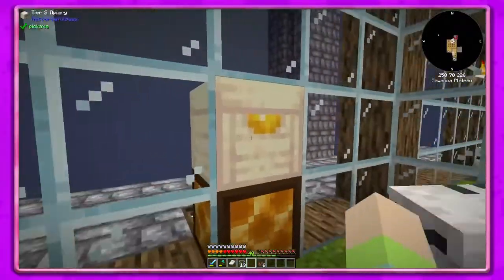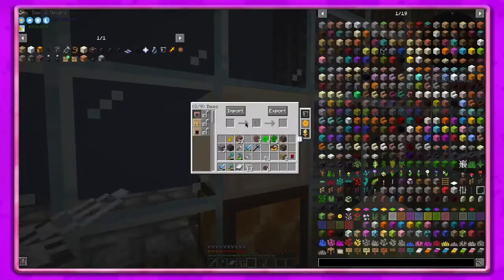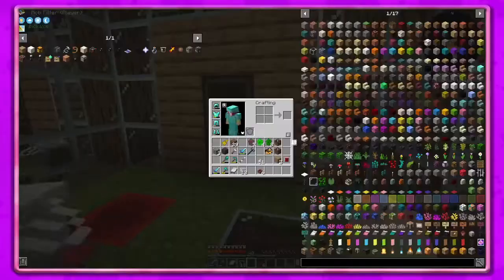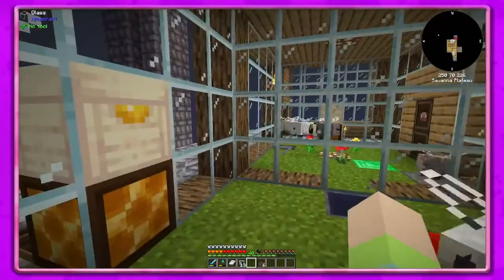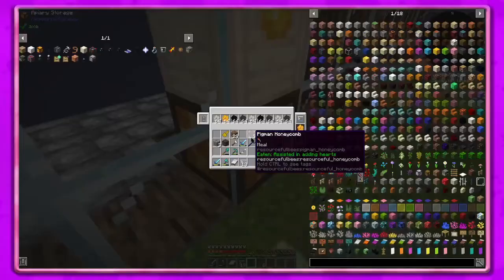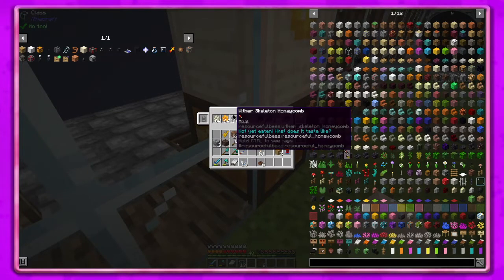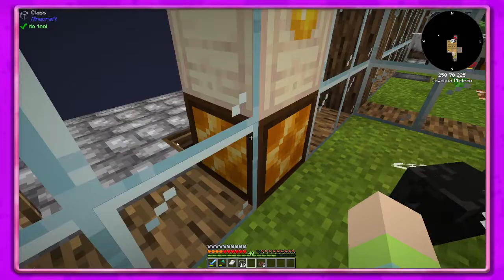My initial thought was to just have this going — and this is a tier two apiary by the way. I did make a tier two apiary, so I thought it held more, but I think maybe it just makes more honeycombs at a time. I did move these up so we could put the apiary storage here. Oh, it's not going out — hmm, why is that?